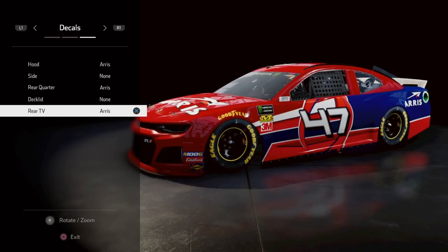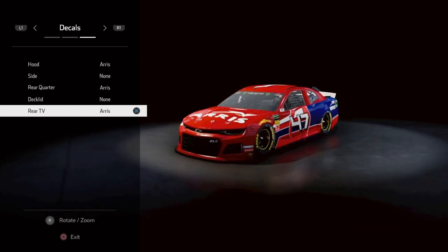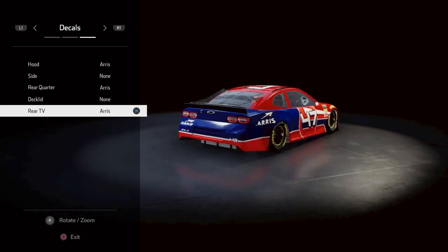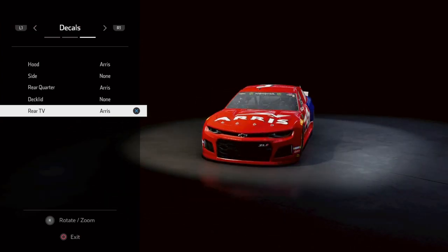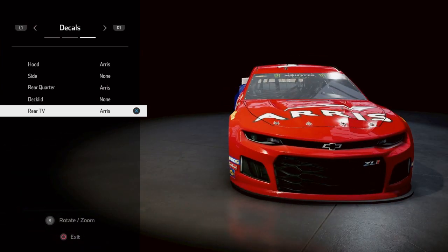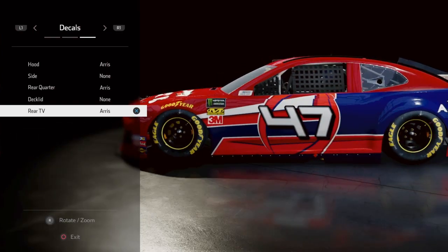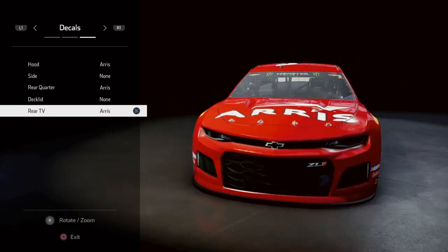Here's the finished product, let me just give it a quick spin for you guys. There you go, this is Cal Naughton Jr.'s Old Spice car. If you want, comment down below and tell me how you guys make your own paint schemes. This one looked the best and most similar to me. This is NRF18, I will see you guys in my next video, signing out.